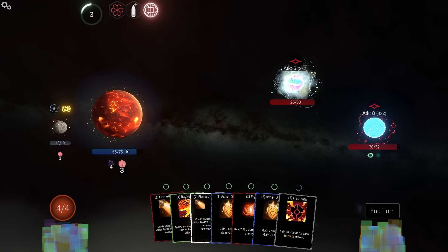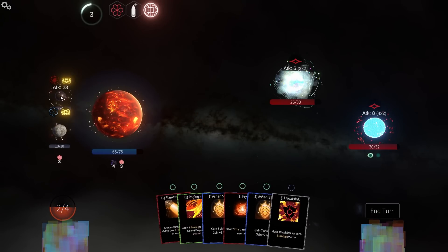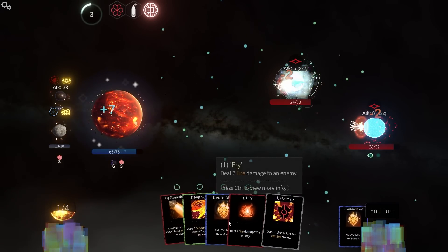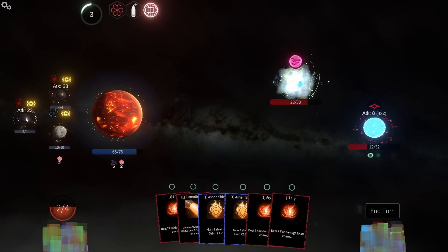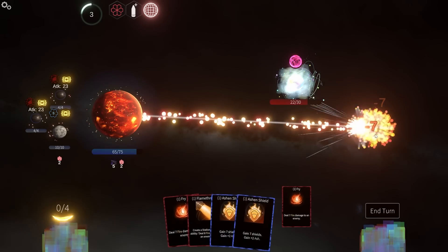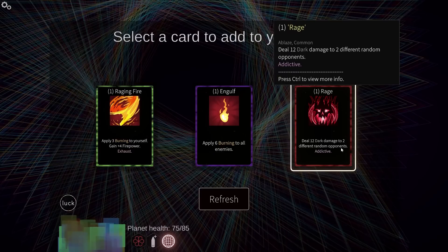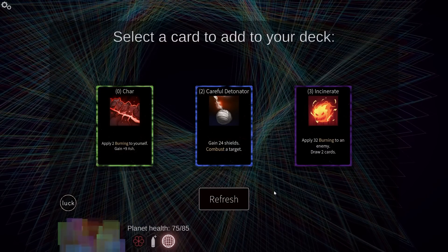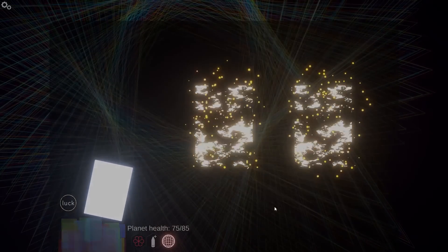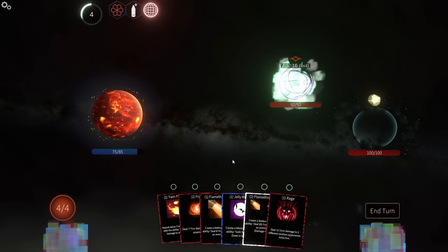Let's get the flamethrower station down. Neither of them are on fire, so I'm just going to put ash. Another flamethrower station, and then just kill this guy — and then this one's dead. Perfect. 12 dark damage to two random opponents. Do we want to try some dark damage? I can see that being pretty fun. 16 damage flying my direction.